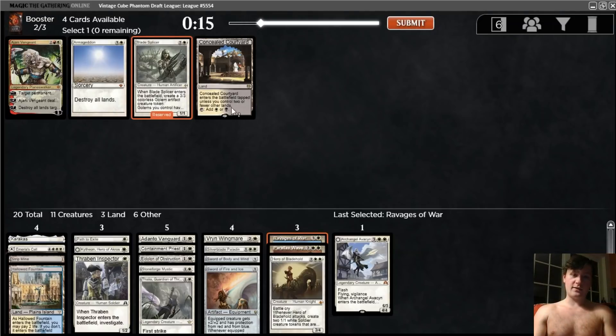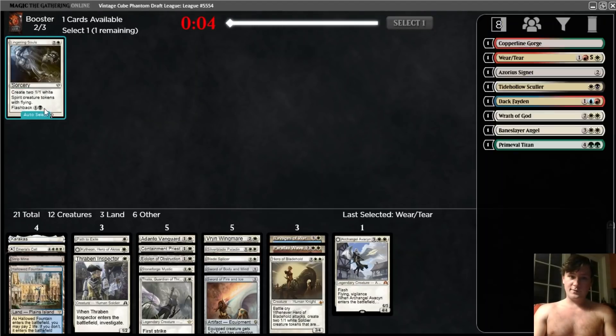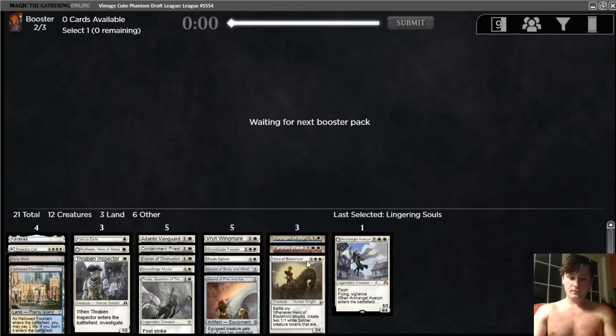I think I go with the Blade Splicer over the Armageddon here. There's that black fixing, but I want a high enough creature count. We have Vryn Wingmare, Thalia, and Swords, so we really want a lot of creatures, and we already have Ravages of War. I don't really think we need Armageddon too. But I think that can be a reasonable sideboard option, so I'll take that for the board. Blow up some enchantments, and then last pick Lingering Souls — that could actually come in in some matchups, especially if we get another Sword or a Skullclamp.